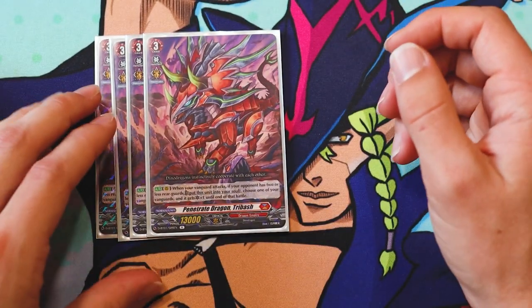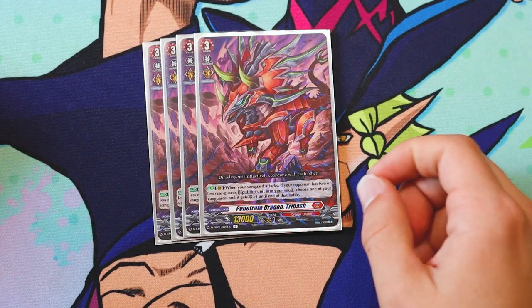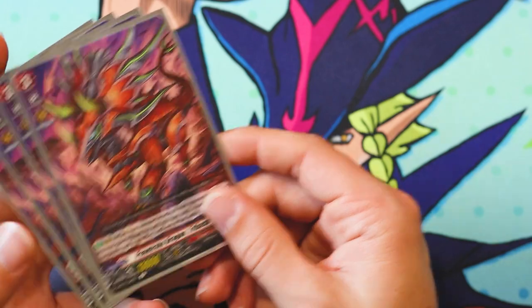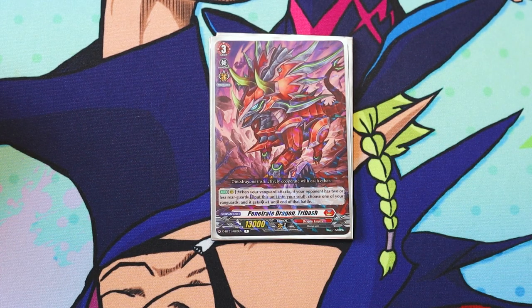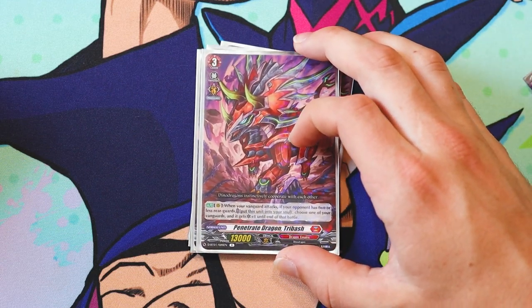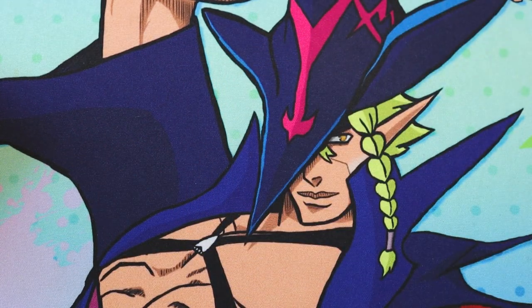For our other Grade 3, I run four Penetrate Dragon Tribash. Its skill is: when it's in Rearguard and your Vanguard attacks, if your opponent has two or less Rearguards, soul this unit and choose one of your Vanguards — it gets an additional critical until end of that battle. It's just to make Overlord slightly more threatening. The deck does enough retiring to get your opponent down to two Rearguards. You don't totally need this card — I've seen lists that just run Overlord as the Grade 3 and use those four slots for other cards. But I like this build; the additional crit pressure is nice, and there's not really a lot I'd replace it with. Debate me in the comments.